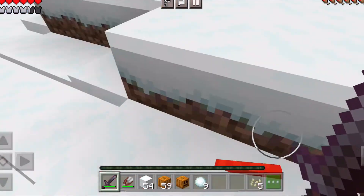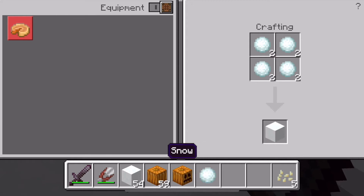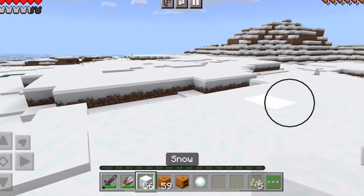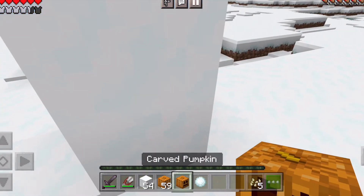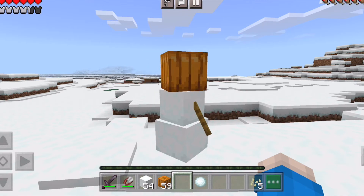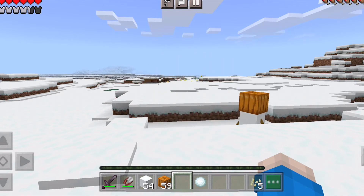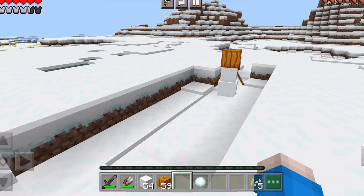This guy just dropped so many snowballs. Let's kill all these guys — and we got some snowballs. So that's how you craft the snowman: you take two snow blocks and stack them, put the pumpkin on top, and you've got it. Before the bonus, I'm going to need you guys to like and subscribe and hit the bell!